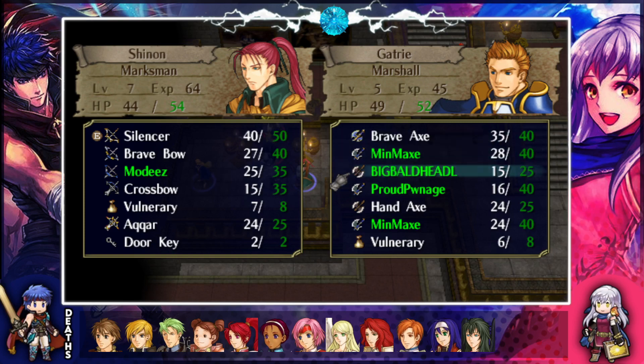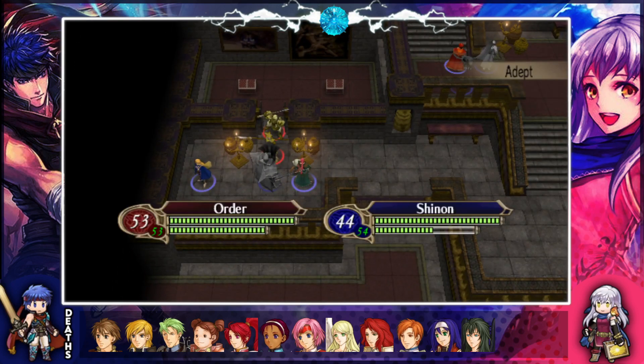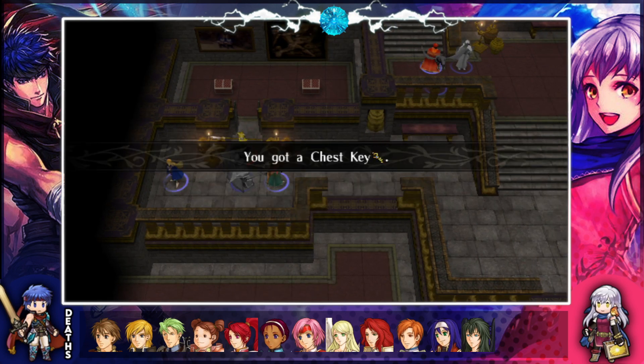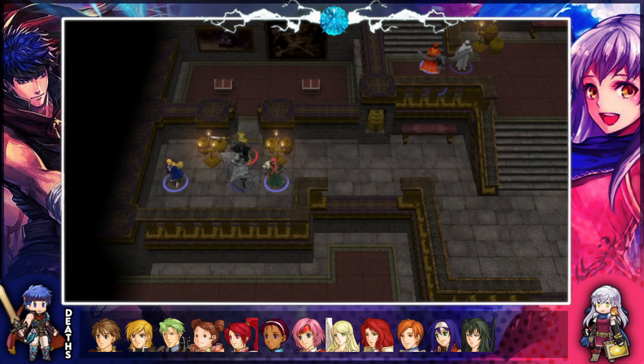I'm going to give you a Brave Axe and hit the other guy. Clearly Gatri is not at doubling speed yet. Oh wow — you want to stop two-shotting with your Silencer? Get out of here. What is this unit? Yeah, what a terrible unit! Oh nice — oh wait, hold on. I'm getting that around.